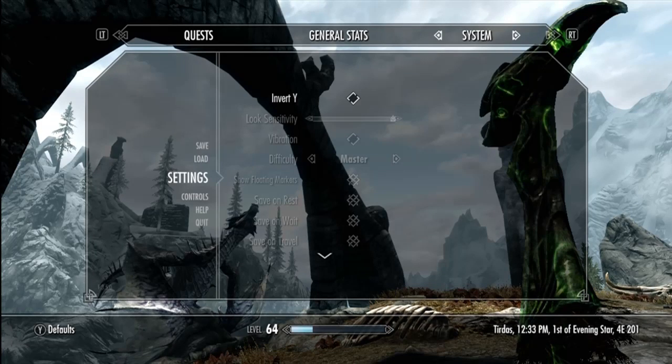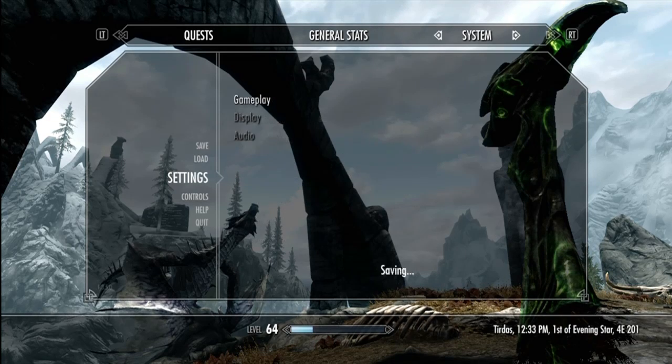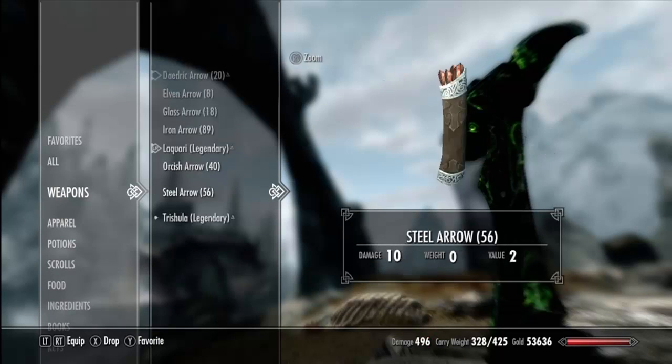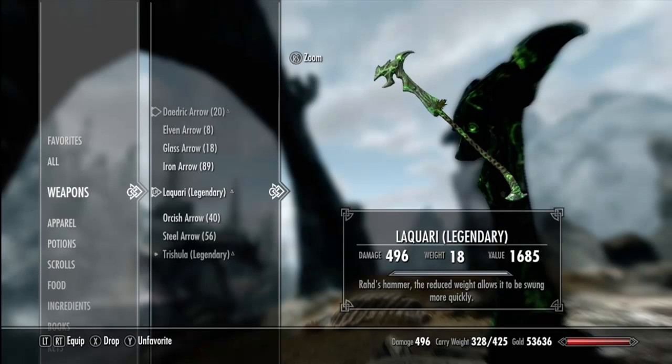Hey, what's up everybody, this is Jumpin' here, and this is actually going to be a little bit different than my normal videos. This is going to be an Elder Scrolls Skyrim tutorial video about how to make extremely broken weapons and armor. To start off, I'm going to show you that I'm playing on Master, and then prepare to see some epic stuff.